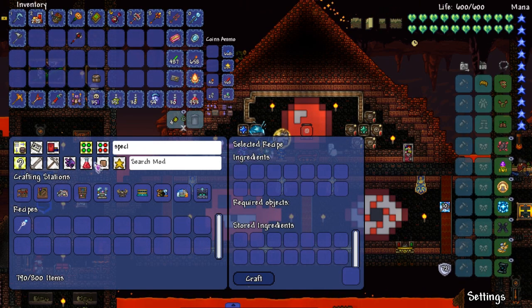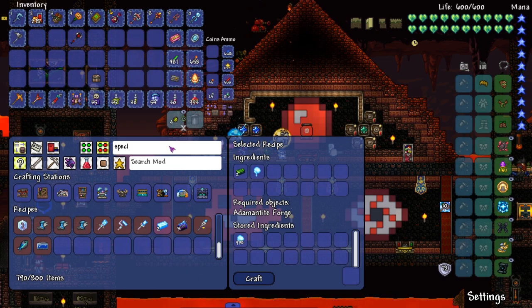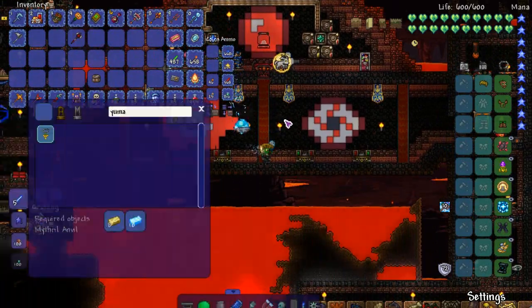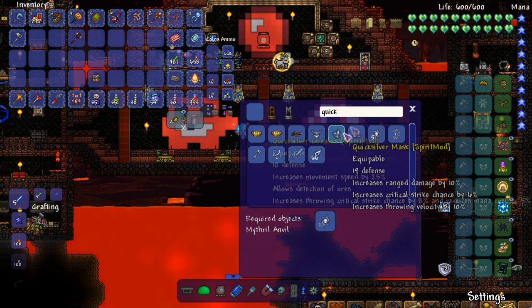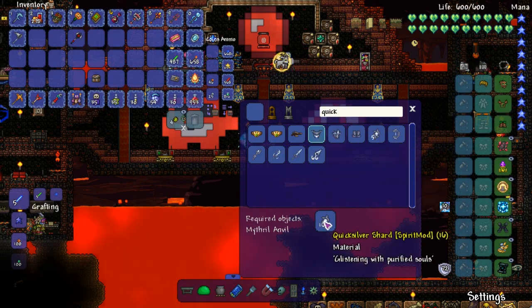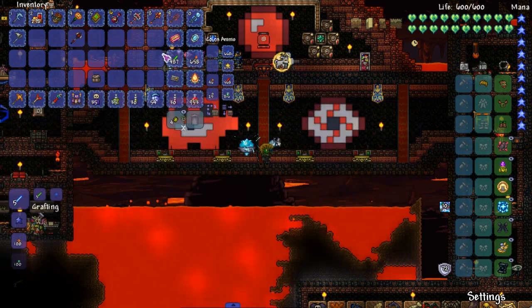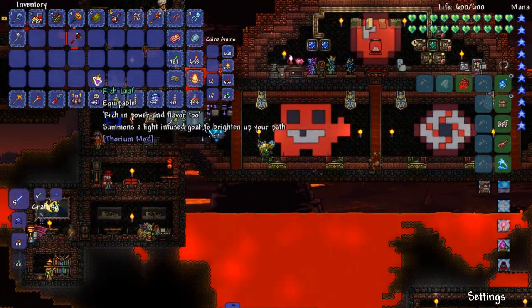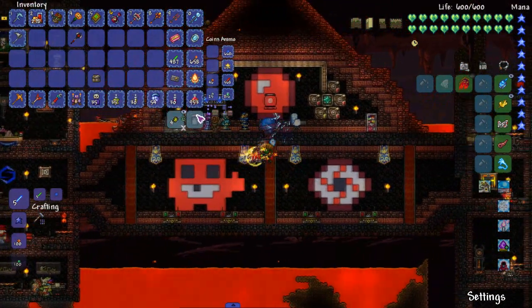Gold and spectre bars - wait, didn't I need spectre bars or something? Oh shit, I don't have chlorophyte. Chlorophyte problems like usual. You know what, there's an armor called Quicksilver Armor - let me look at that real quick. Is this better than what I currently have? Looks like it. We need quicksilver though - that's not that bad at all.